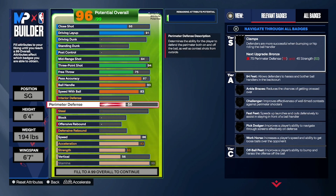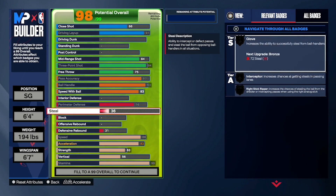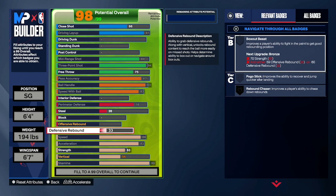Defensively, this is a guy — just like his old backcourt partners Klay when he was injured and Steph — who isn't the greatest defender, and that's not a bad thing because they make up for it on the offensive end. We gave him a 76 on perimeter defense, which gives you bronze at every single level of perimeter defense including clamps, ankle braces, challenger, fast feet, pick dodger, workhorse, and then silver off-ball pest.